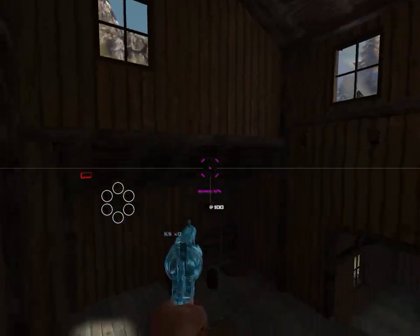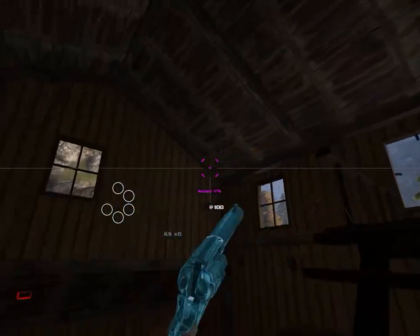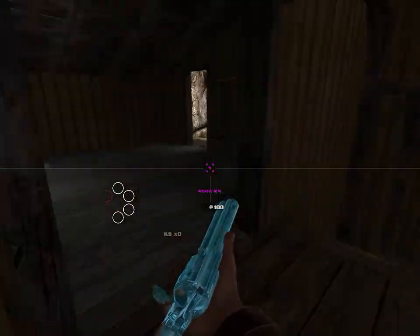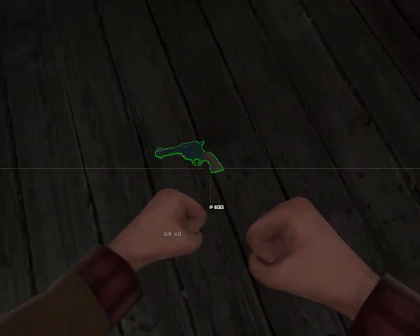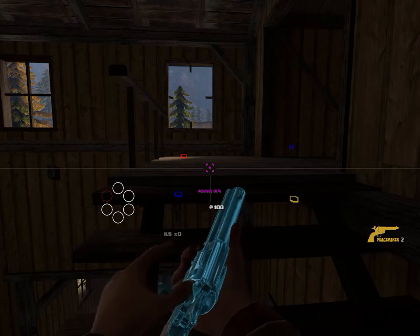I added this blue shimmer, which is quite easy to see when you're inside. Outside you can't really see it too much, but in the low light. And that's how it looks on the ground. You can see it in other people's hands as well, so it makes it easy to see what weapon people have just because it's blue.